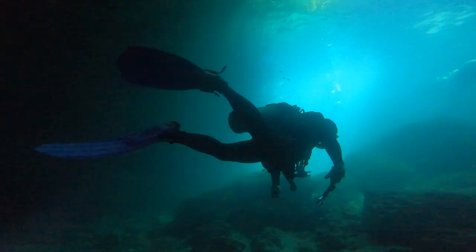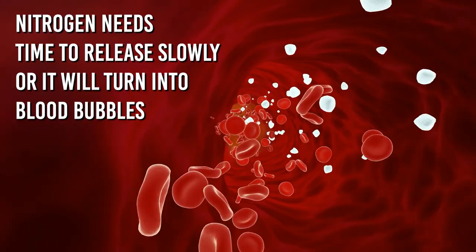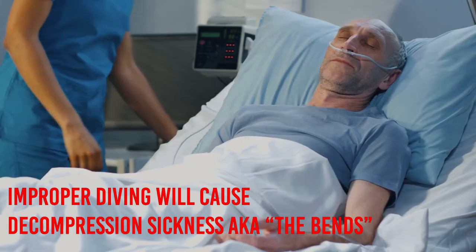In real life, scuba divers must go up slowly to give their body a chance to adjust to the changing pressure. While scuba diving down deep, the added pressure of the water forces excess nitrogen into the diver's bloodstream. If the diver was to go up too fast, the nitrogen would turn into bubbles within their blood and cause a life-threatening emergency called decompression sickness, or the bends. For these very important reasons, the scuba diving gear and methods in Subnautica are not realistic at all.